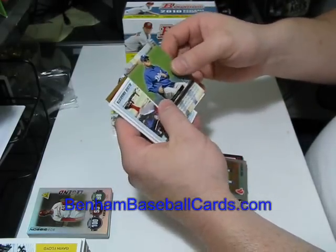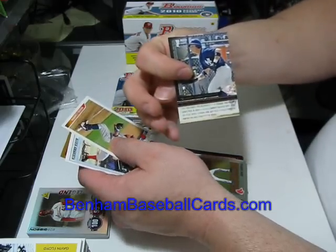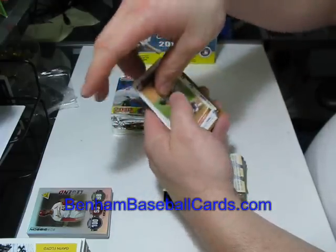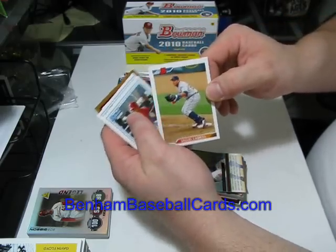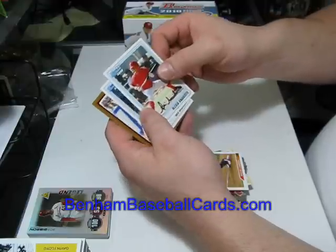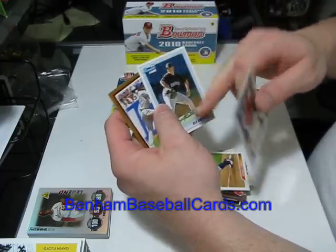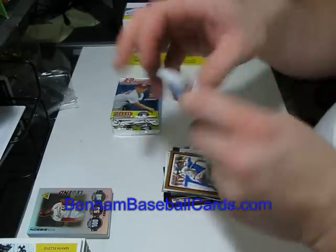Johnny Damon Bowman Expectations with Slade Heathcott on the back. Miguel Cabrera Bowman throwback — the 1992 Bowman card style with today's stars on it. Alexia Amarista, Bowman first card, and Rex Brothers, Bowman first card. And Elvis Andrus is the gold card. Thank God I didn't get another checklist.